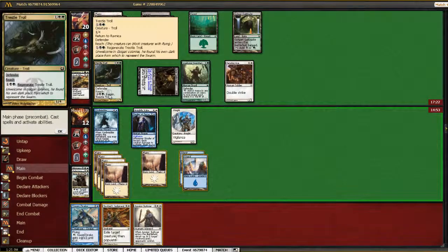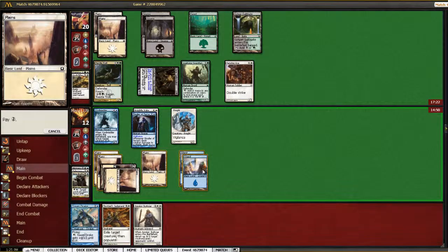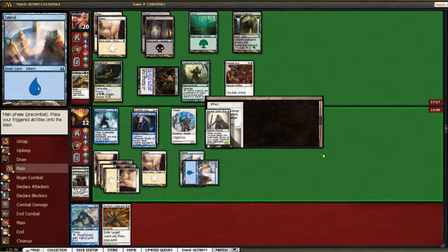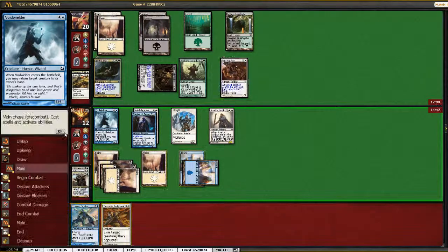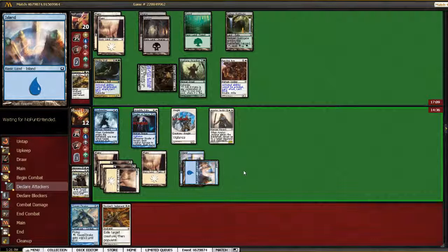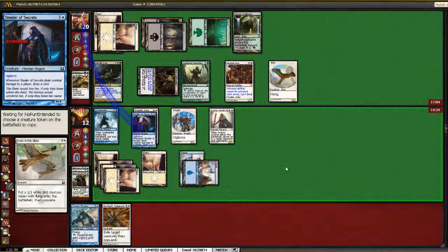I think I can probably kill his Axe Bane safely because he'll probably block with it. I'm just going to go ahead and do that. We're going to lock down the Trestle Troll and the Fencing Ace. Presumably he'll block the Stealer, although it looks like he has something — Eye in the Sky maybe.